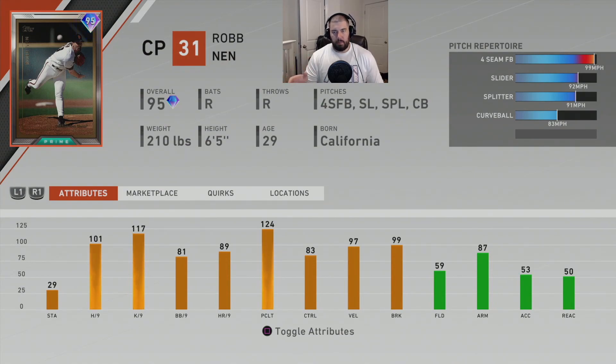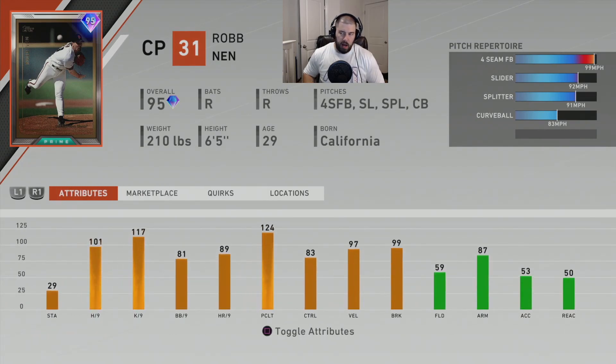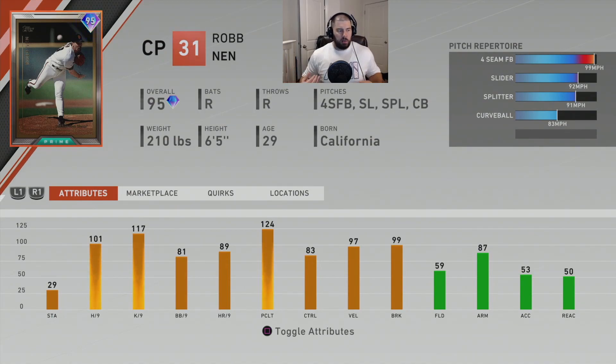Prime Rob Nen — right-handed throwing, right-handed batting. He throws four pitches: four-seam fastball, slider, splitter, and curveball. The four-seam fastball goes 99, but he does not have Outlier, so it's only going to hit about 100 miles an hour. The slider goes 92, the splitter goes 91, and the curveball goes 83.